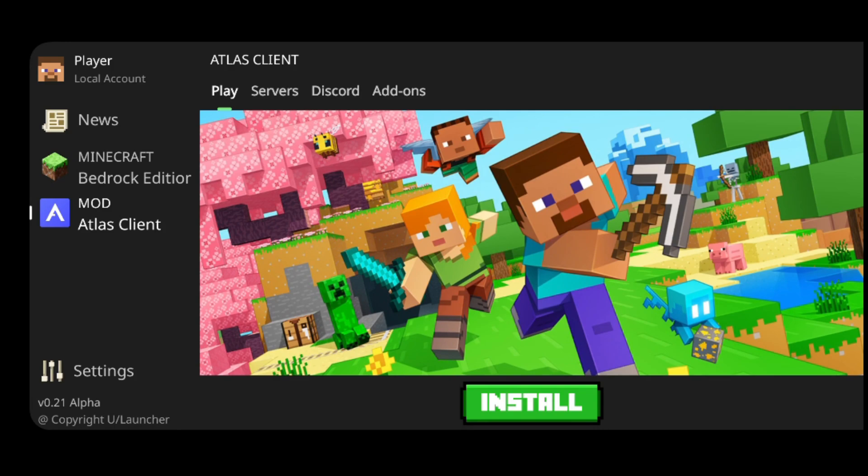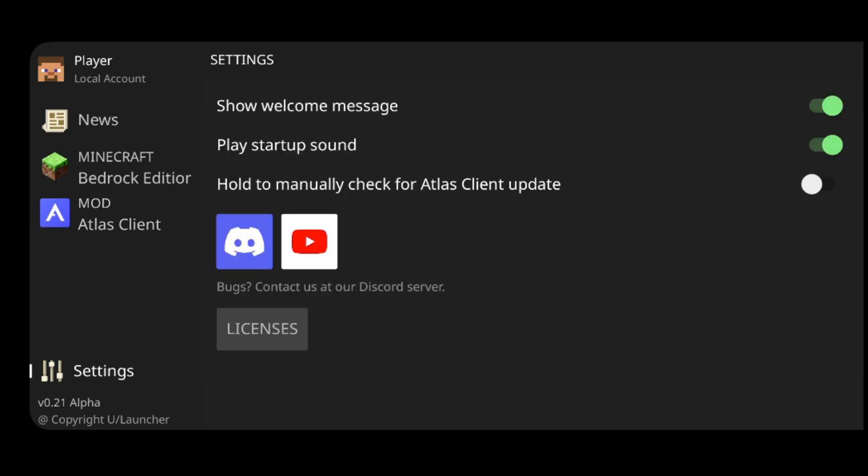I actually have a video on Atlas Client, which I will link down in the description below. It's a great client, you should definitely check it out. As you can see, it comes by default with Ulauncher, making it incredibly easy to use with Minecraft. In this settings area over here, you can find some general settings as well as links.